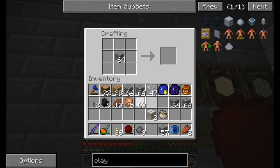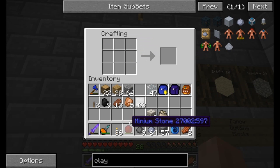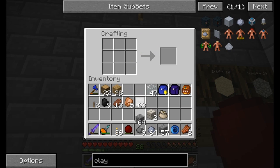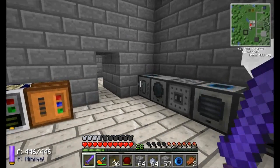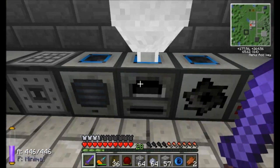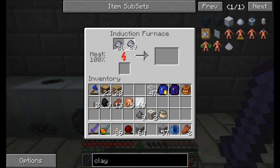Let's get some clay. The minium stone is great for this kind of thing when you just need a few resources. I'm going to cook up some stuff in the powered furnace — and don't forget, I have an induction furnace nearby, which will make things a little bit quicker. While that's cooking, I'm going to go get some blaze rods.